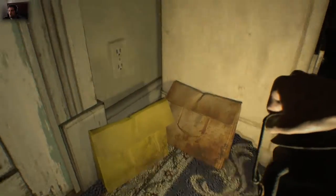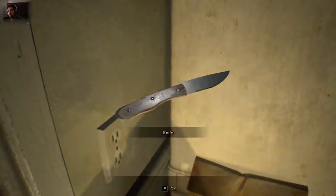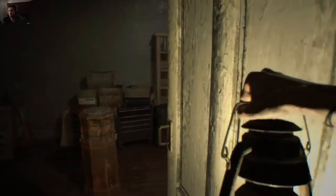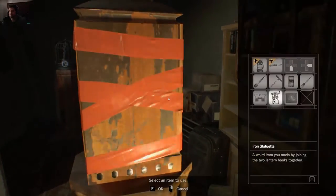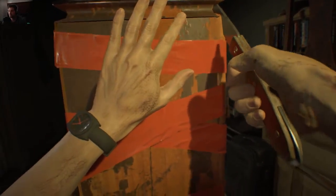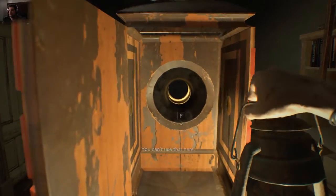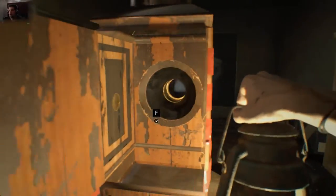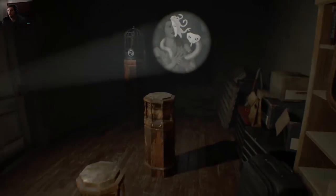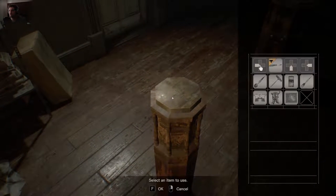It took me forever to find this — there's a knife taped to the wall behind this desk. So you have to take the knife, cut the tape, and use our lantern as a light source. Oh my god — and okay, yay! We have a projection thing.